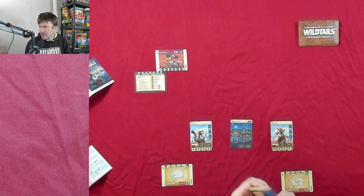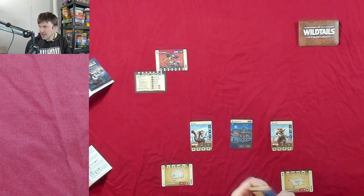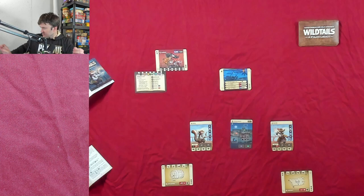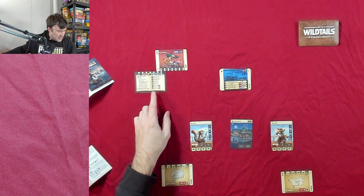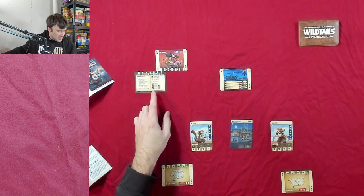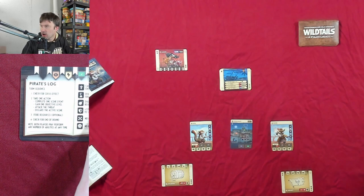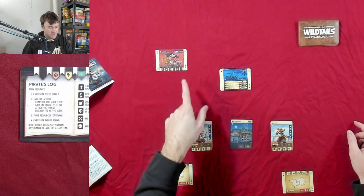Let's shuffle up this deck. We should be able to go through the whole first game — all seven rounds — though I might lose before that because I'm not great at this game. I'll explain things as we go and may reference the rules on a few things I'm shaky about. The very first thing you have to do is check the crisis. In round one there's no crisis effect because the purple symbol isn't lined up with anything.